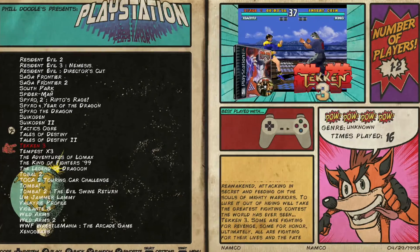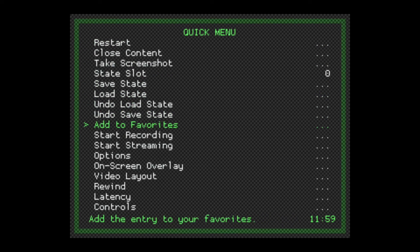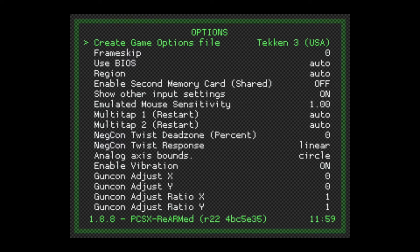Now we can go back out of this game with our hotkey and go right back in. Same thing again — let this load up. We're going to hit Select and X to jump into the RetroArch settings again. We're going to go down to Options again, and we'll now see that we have Multi-tap 1 and Multi-tap 2 here. For these, we want to change them from auto to off. So we're going to select each of these and set them to off, off. That's all we have to do. Now we hit Select and X again to exit.